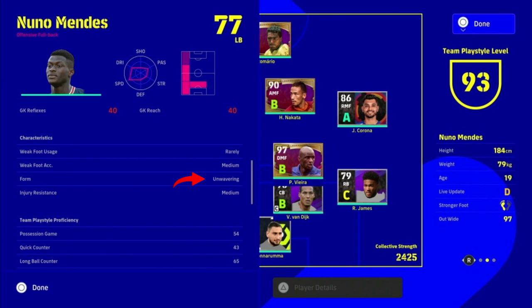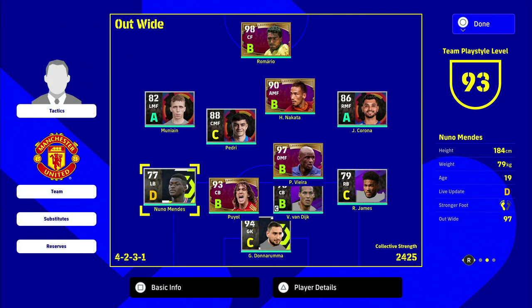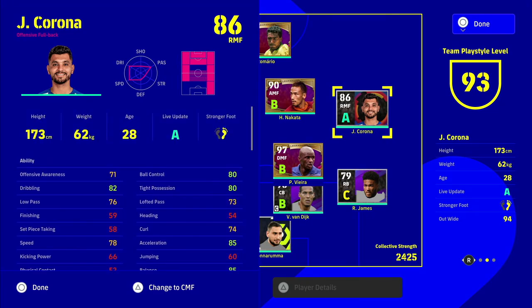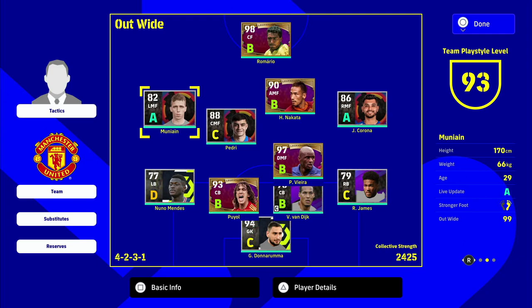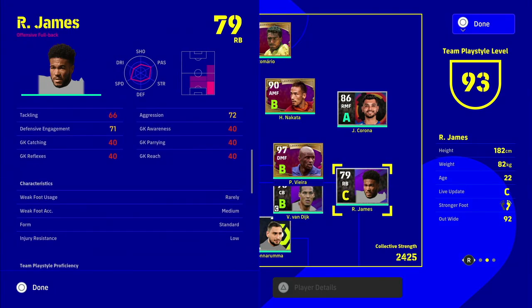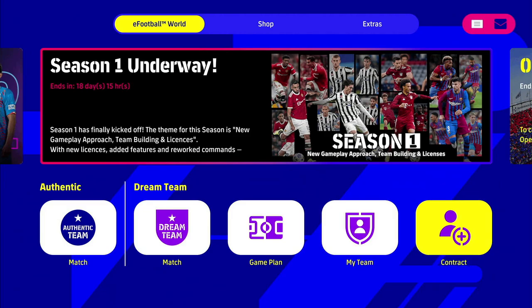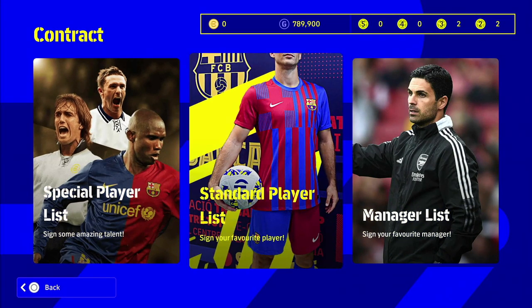Nuno Mendez has unwavering form, which will balance out his live update as we'll see when we go into a match situation. Looking at the squad, Mbappe and Corona are in the A's and B's - Corona has live update A and unwavering form, so the chances of him getting a top form arrow are very high. Reese James has standard form and a C live update, so he'll more often be on a normal or down arrow.